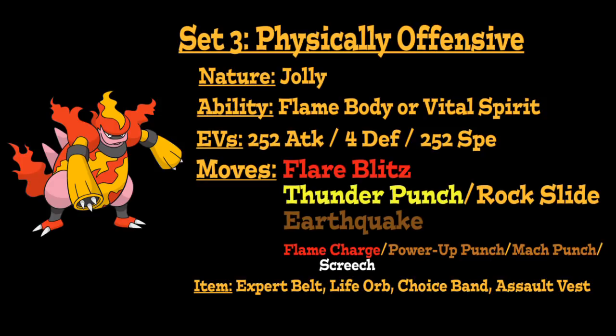Running Rock Slide with Earthquake gives you great Rock-Ground coverage, though Electric-type coverage from Thunder Punch also helps a lot against opposing Water-types that might come in to wall you. For the last move slot, there are quite a few options: Flame Charge to increase your Speed stat, Power-Up Punch to boost Physical Attack by one stage every time you use it, Mach Punch for a priority Fighting-type attack, or Screech to lower the opponent's Physical Defense by two stages, allowing your physical attacks to hit even harder.